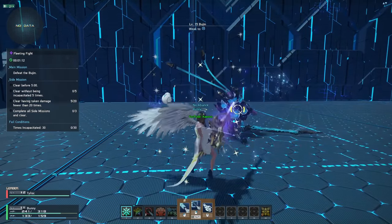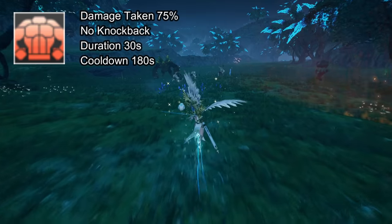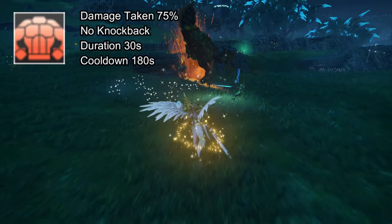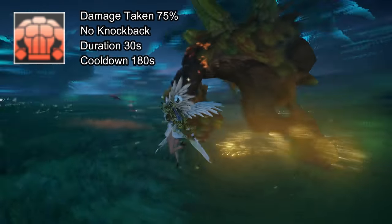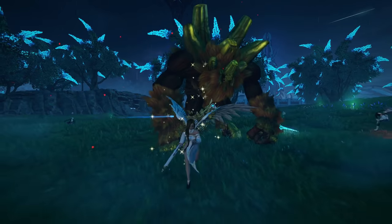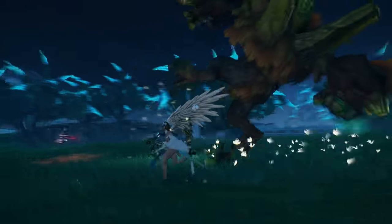Unfortunately in New Genesis no class boosts your damage directly and Hunter falls off to one of the worst selections. Hunter offers Hunter's Physique which is a damage taking rate of 75%, meaning you take 75% of the 100% damage — or you receive 25% less damage. The effect duration is 30 seconds and the cooldown is 180 seconds.